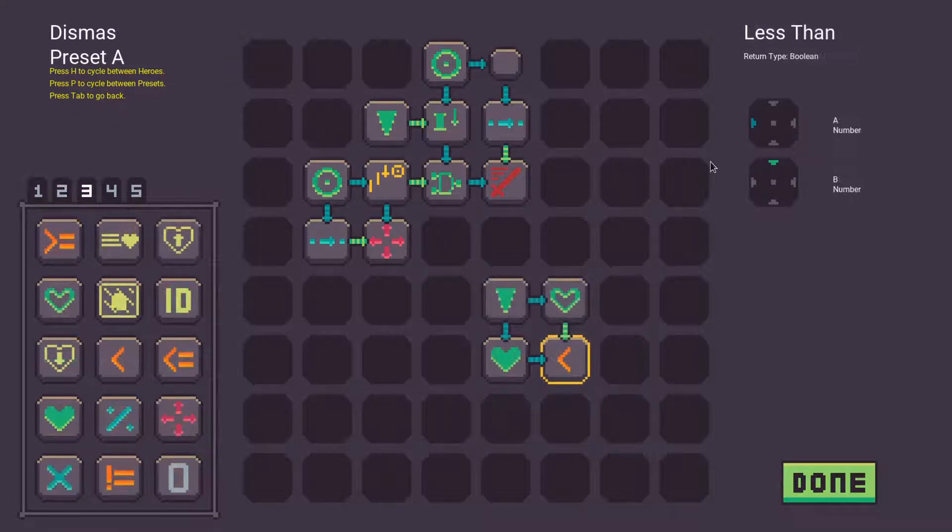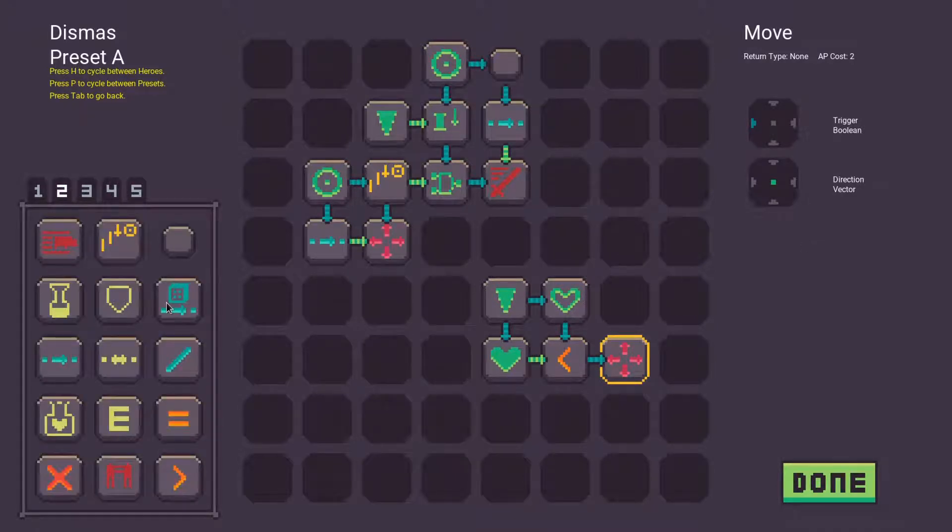The order of the action pieces matters. Starting at the top left, the game will check the first row from left to right, then move down to the second row and check that from left to right, continuing until the end. If you want to make an action take precedence, make sure to utilize this.